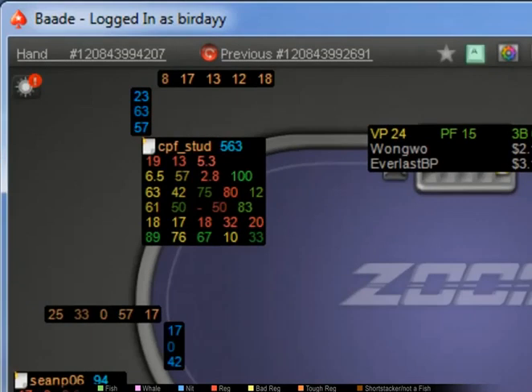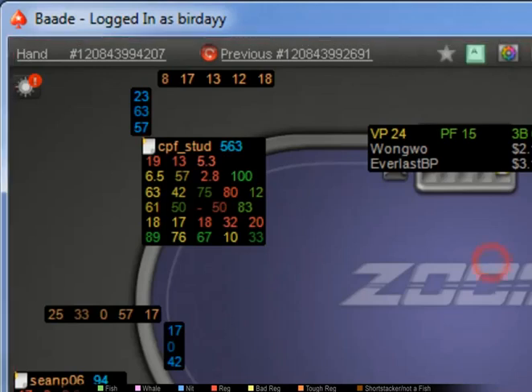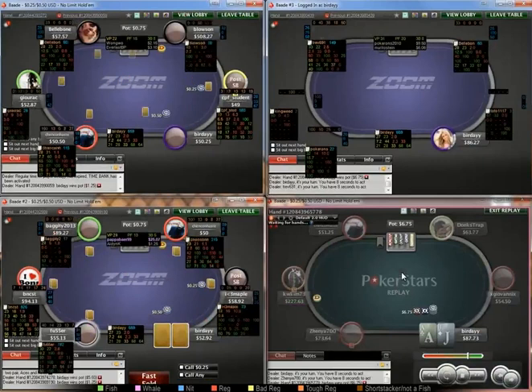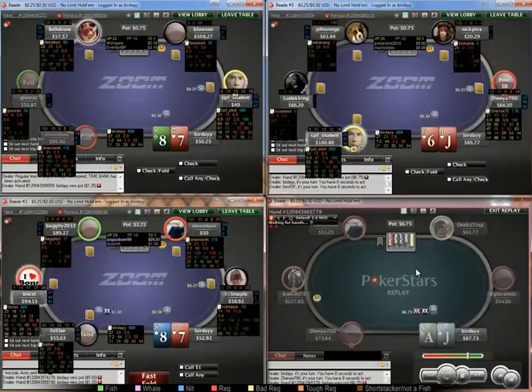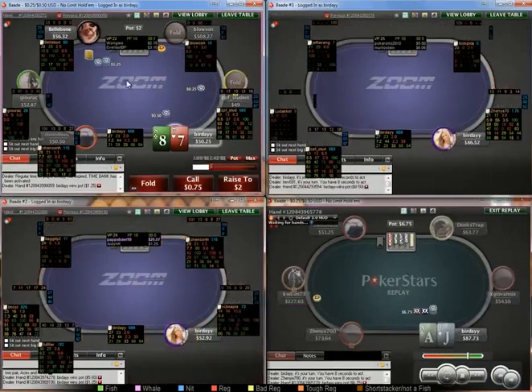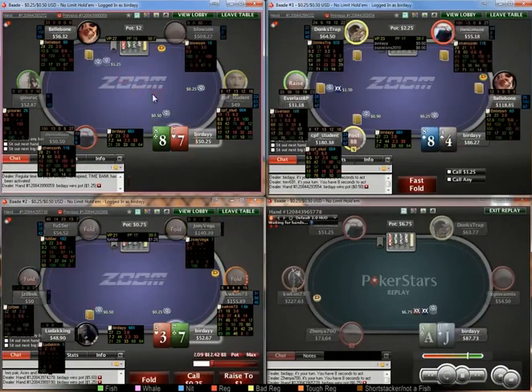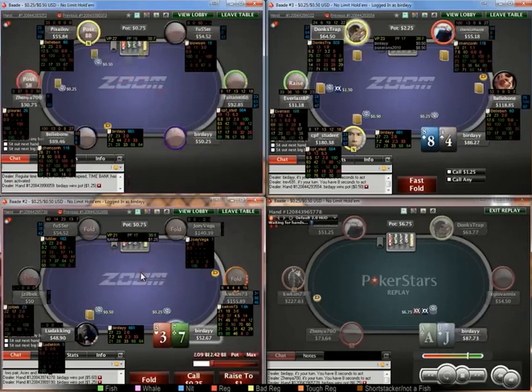If anything else comes up I will tell you as it comes. So hopefully we'll get in a few interesting spots. Pretty standard fold table 3 — 8-7, you could probably peel versus some people, but I'm just going to err on the side of caution and fold.